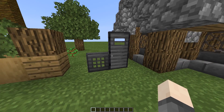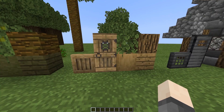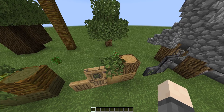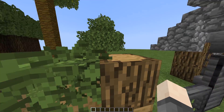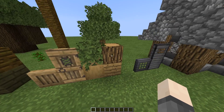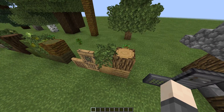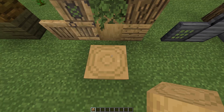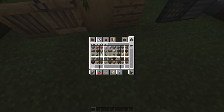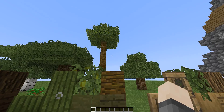Then we have the oak wood — pretty nice with the new default leaves with the bushiness, and we have the rounder logs. It's the same with the stripped logs, so that's good. And then the trapdoor, normal door as well.